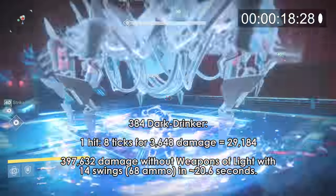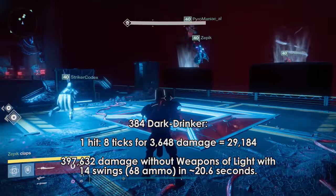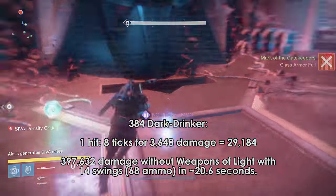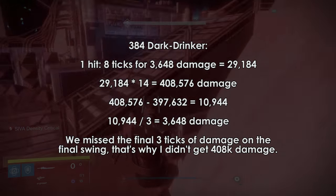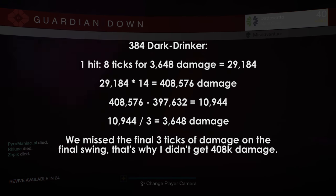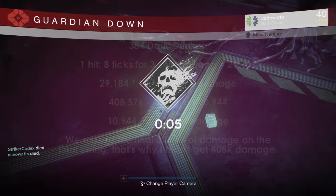Almost 14 swings — one of them got cut off halfway through the swing at the end. Each swing ticks 8 times for 3,648 damage, giving us 29,184 damage per swing. That times 14 is 408,576 — but if we subtract 397,600 from that, we get 10,944, and if we divide by 3 we get 3,648, which means 3 ticks of damage were immune on that final spin. All of this damage was dealt in 20.6 seconds.